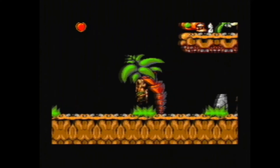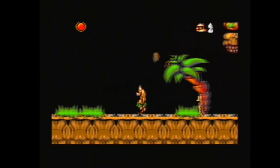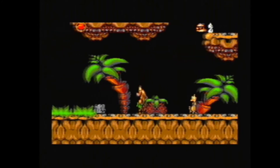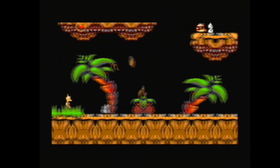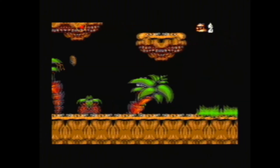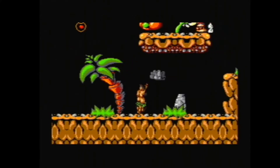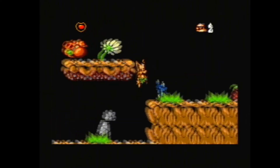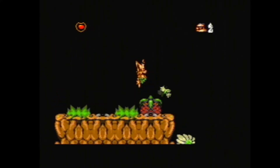Watch out for this guy throwing rocks up the tree. You just hit me with a coconut — little shit. I've got the rock now. You can use the rock as a shield against the coconuts so they just bounce off. You can kick enemies when you're in the air as well.